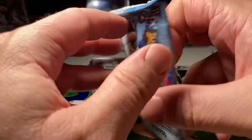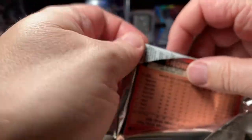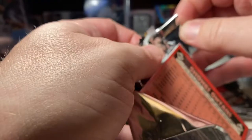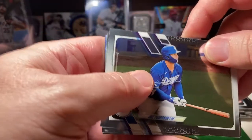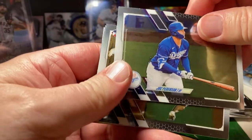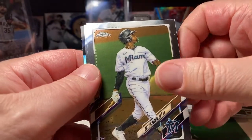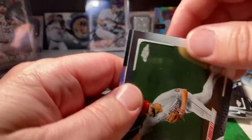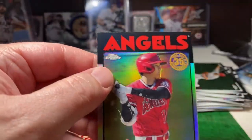We got two more packs left guys. We got Jock Pederson. There we go — we got a Jazz Chisholm rookie. Jake Arrieta and Shohei Ohtani.